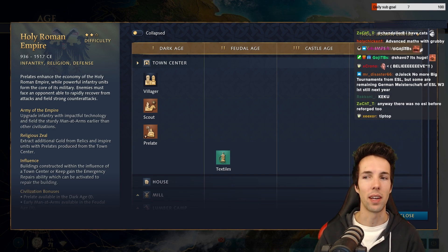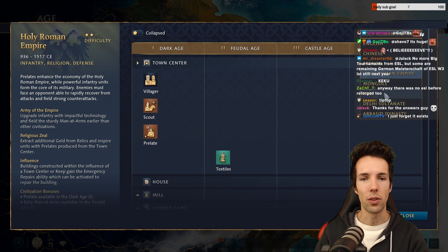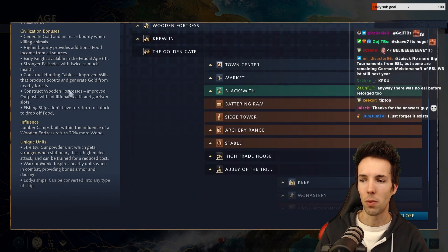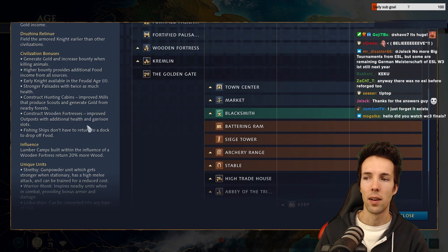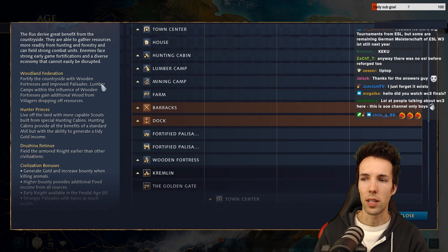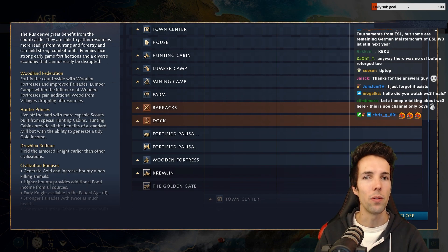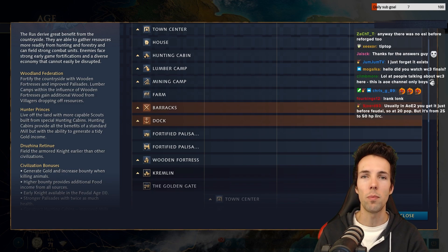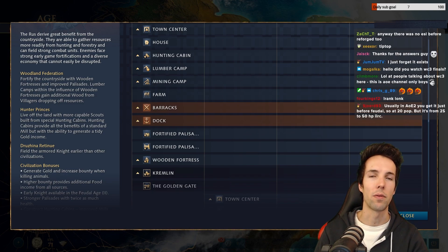Point number three: when playing as or against the Rus, we all become aware of their special bonus gathering rates when they kill more animals on the map. The way Rus works is that when they kill deer, wolves, sheep and boar, they get points for their bounty. A bigger bounty gives them global resource gathering rates. This is very powerful.